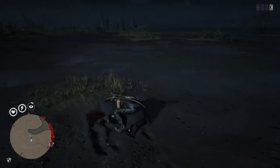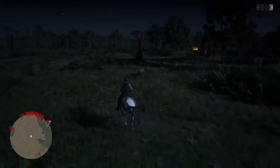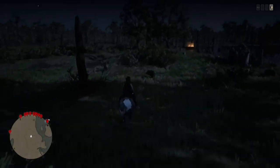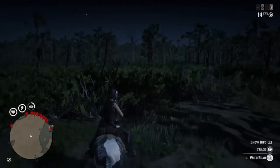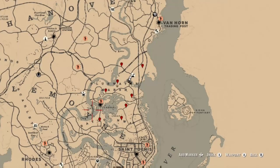First thing we're gonna talk about is wild boars, which you can find all over the map. One good spot where you're gonna be able to find your boars and your deer is gonna be north of the Blue Water Marsh area and also in the Blue Water Marsh area itself. These boar will be spawning at numerous spots along the bayou and Blue Water Marsh, and you can see these locations here.